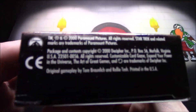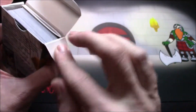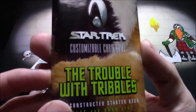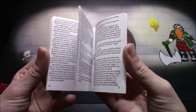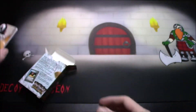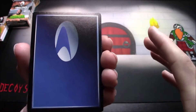I'm going to start with the Federation deck. There's a year on here — 2000, so 18 years ago. There's a fancy little booklet — let's go ahead and pull this out first and take a quick look at it. Wow, there's a lot of fine print in here. I'm going to have a decent amount of reading to get through.